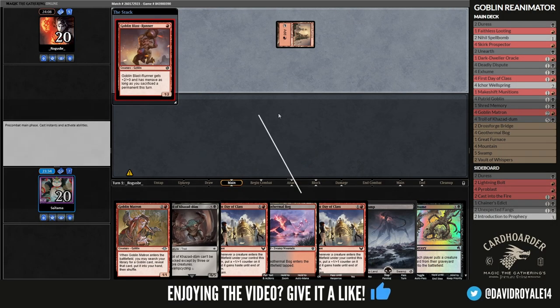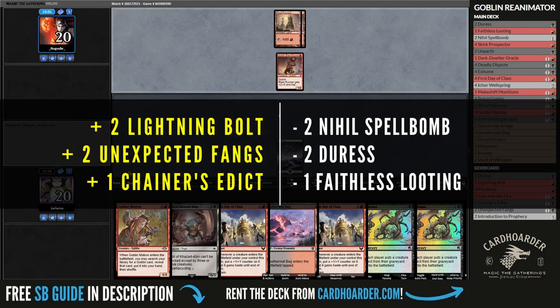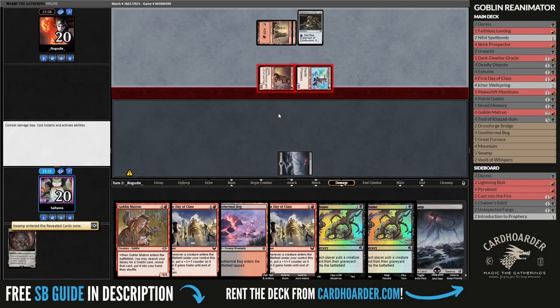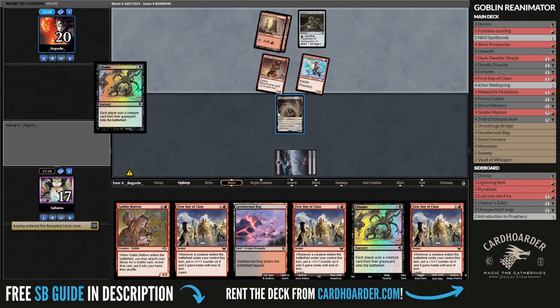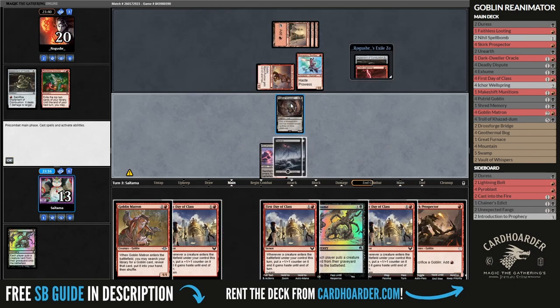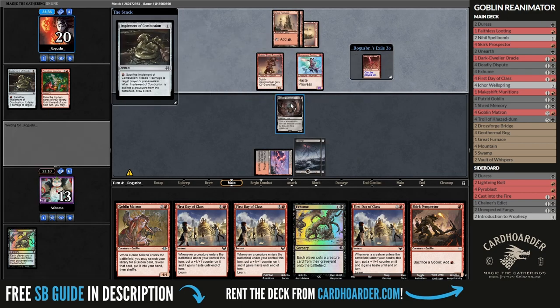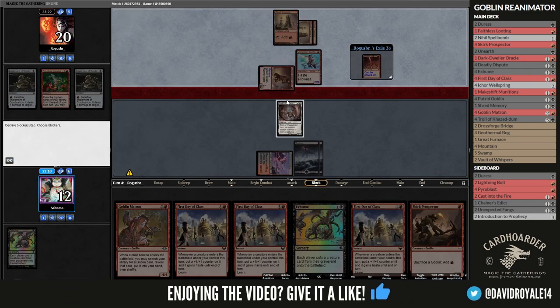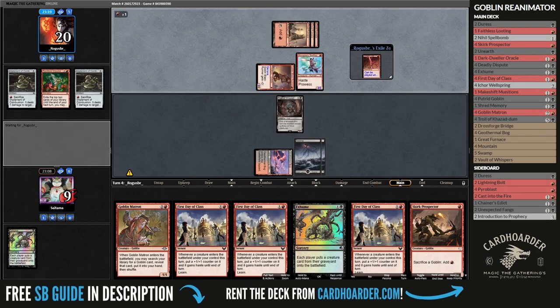Against the more aggressive version of Burn, we need to stay alive, and as such bringing our removal along with some artifact hate will be a way of stalling the board until we combo them out. We also run a couple of Unexpected Fangs, which allows us to reanimate a troll and then give it lifelink. It may seem narrow, but wait until you see it in action. This hand is medium, but I can tutor a troll into play, and if I find Unexpected Fangs, I can win the game on the spot, so I decided to keep it.